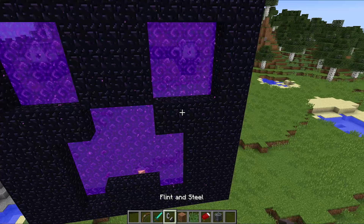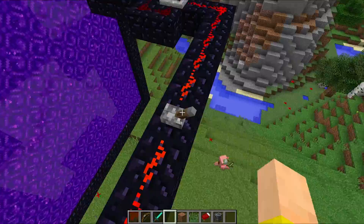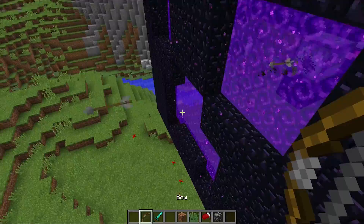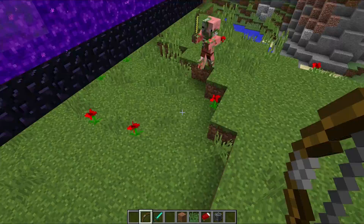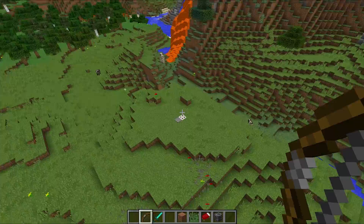Over here I have this crazy nether portal, and there's a big bug with them in 1.8. If you throw an item in, it will occasionally crash the game, so you've got to be careful about that. Speaking of arrows, they're still a little glitchy — if you shoot them really close to the portal they'll still go through. But if you shoot an arrow normally at a portal and it goes through the little purple particles, it goes into the nether. So there are still some bugs to solve with arrows, but hopefully a lot of that will get fixed in the future.